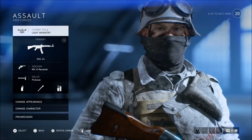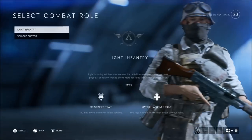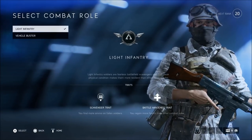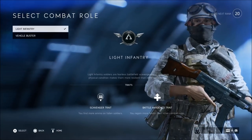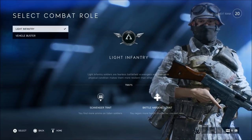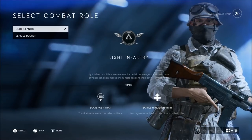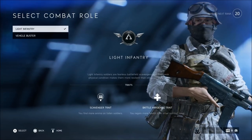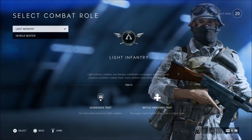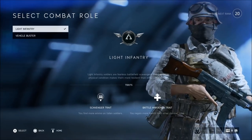Starting off first with the combat roll, you have two options: Light Infantry and Vehicle Buster. I go ahead and use Light Infantry only because you get more ammo from enemies that you kill or teammates. If you run by a teammate that has died, you pick up more ammo from them compared to any other combat roll. And then you get more health than other combat rolls once you use a med pack or you run to one of those medic stations — you're going to get more health back than any other combat roll.